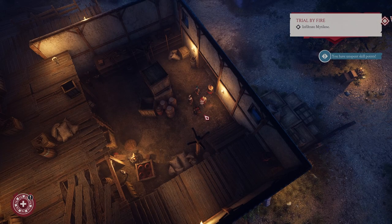Hi guys, what's going on and welcome back to Expeditions Rome. So if you remember last time, we managed to successfully infiltrate the warehouse and we managed to get hold of the Greek fire, but now we've actually got to go on to the next stage.